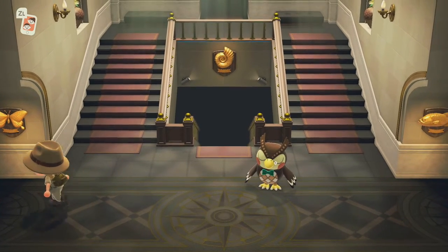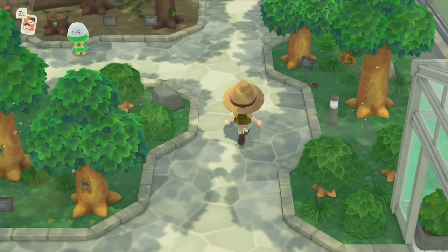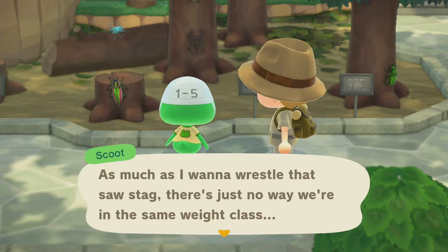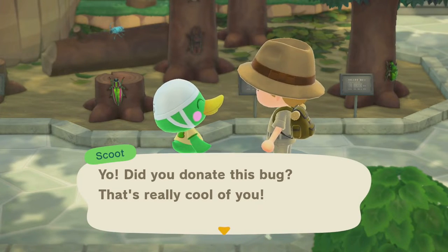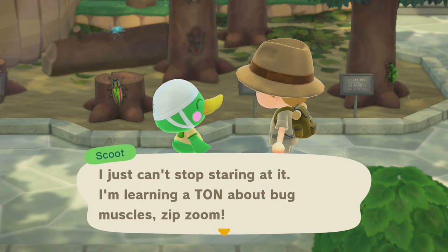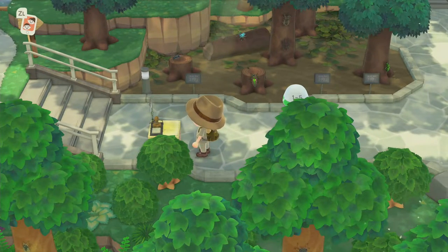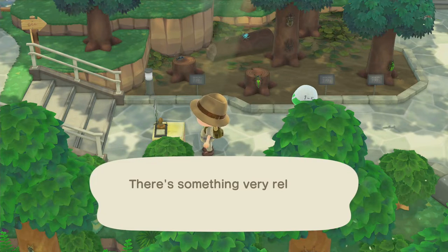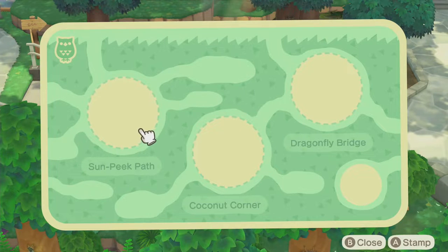So now we're going to go over to the bug gallery. Just let Blathers snooze away there. Oh look who else we have here! As much as I want to wrestle that stag beetle, there's just no way we are in the same weight class. Yo, did you donate this bug? That's really cool of you — I just can't stop staring at it, I'm learning a ton about bug muscles. Okay, here we have a stamp station. Stamp spot: Sun Peak Path. There's something very relaxing about this space. So we have Sun Peak Path, Coconut Corner, and Dragonfly Bridge.